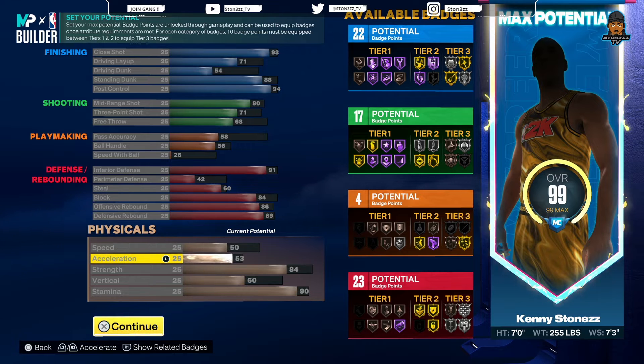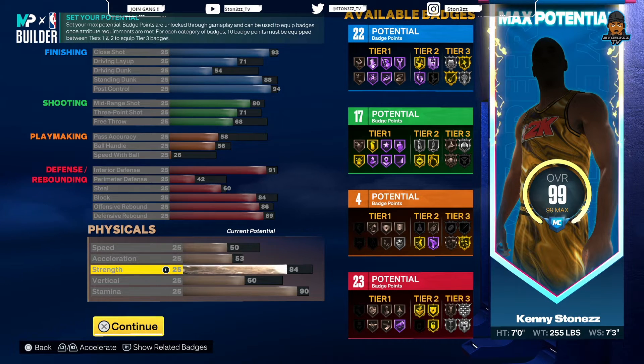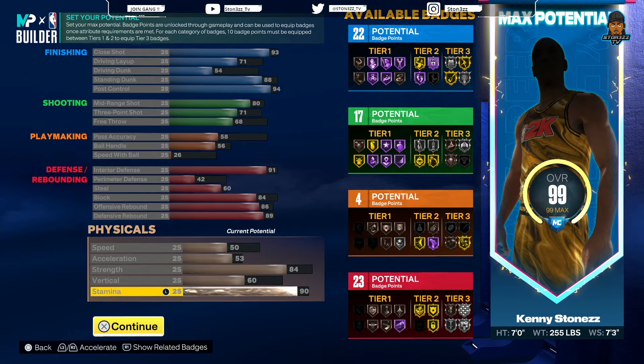Acceleration is 53, strength 84, vertical 60, stamina 90.